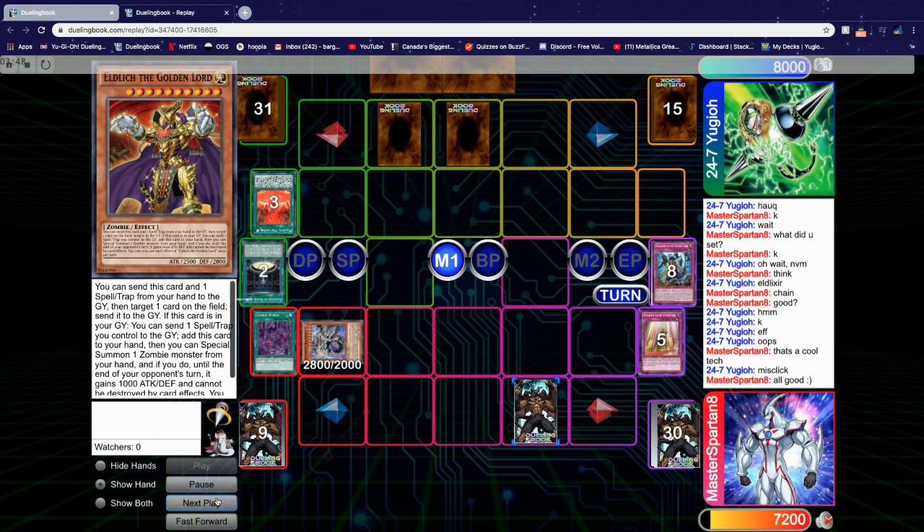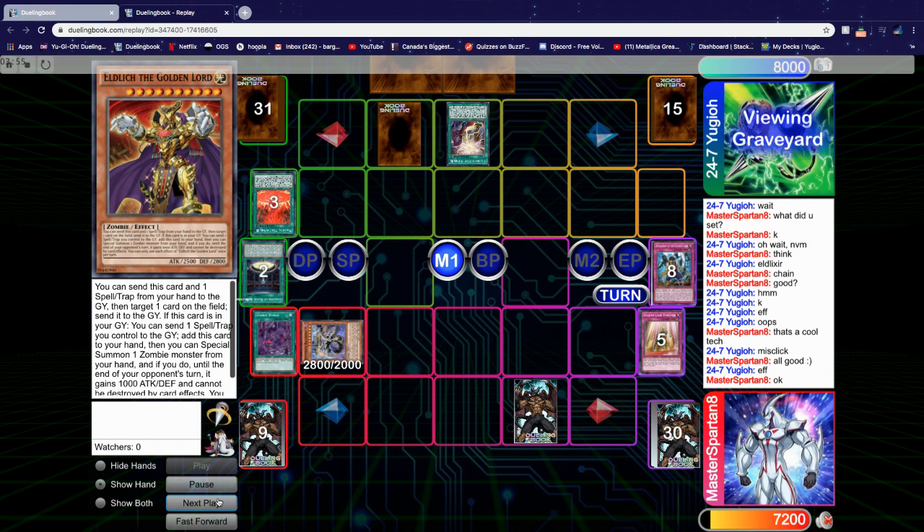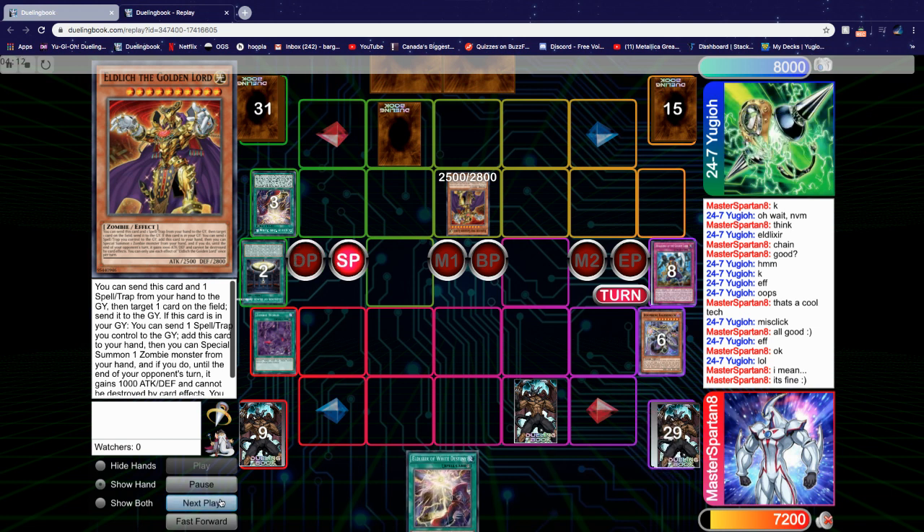The whole point is to control the field by spamming it with Eldlick and cards that support it, like Zombie World. He activates White Destiny and goes into Battle Phase, attacking over Doom King. In Main Phase 2 and then End Phase, we go into Draw Phase and Standby. We activate Doom King Baldurak's effect, and he chains Conquistador to Special Summon and pop my Zombie World.